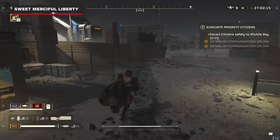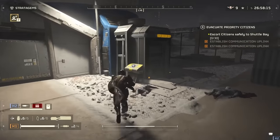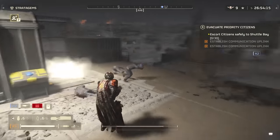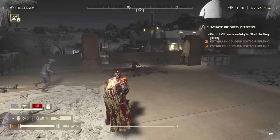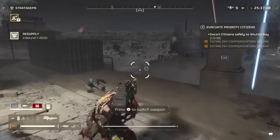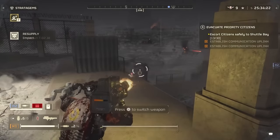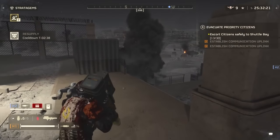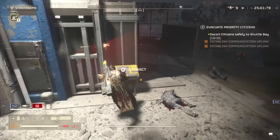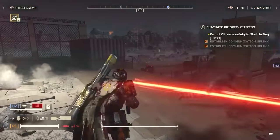One of the most notorious mission objectives has been altered to give humanity more of a fighting chance. The Retrieve Personnel mission, where you press a button and hope a squad of refugees survives the trip to a safe area, has two important changes. First, the number of civilians that need to be rescued is reduced on higher difficulties. Second, the enemies now spawn further away, creating a better opportunity to set up a safe corridor for everyone to travel in. As a result, these missions, which used to be automatic skips for a lot of players, are now much easier to complete.